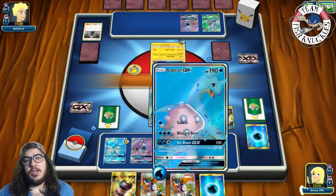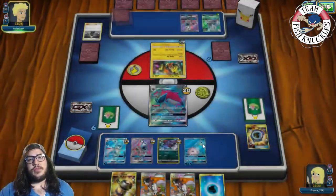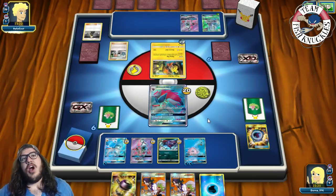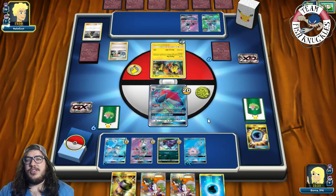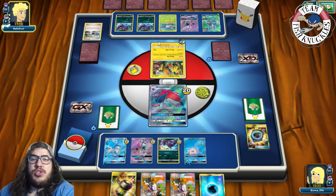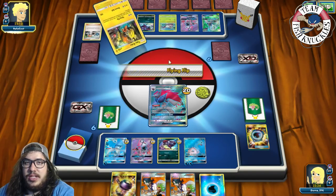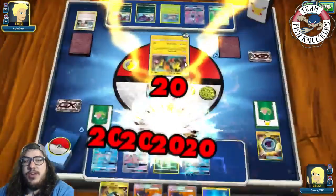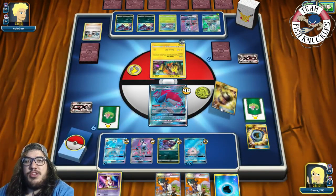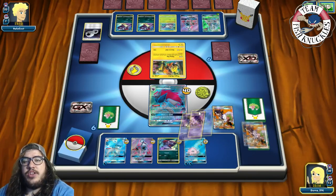We put down Lapras and attach a Water energy to it, then use Aqua Patch. Unfortunately we can't draw into the right cards. Opponent plays a Bridgette — two Zorark coming onto the field. We put down Mewtwo and play Sycamore, discarding our hand and drawing seven new cards. We finally find a Float Stone!